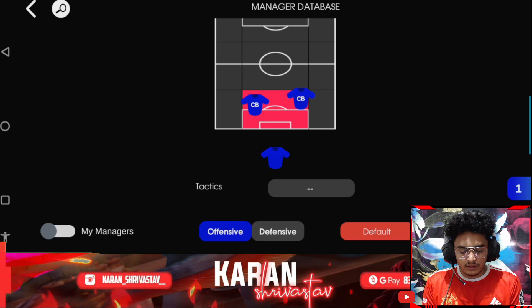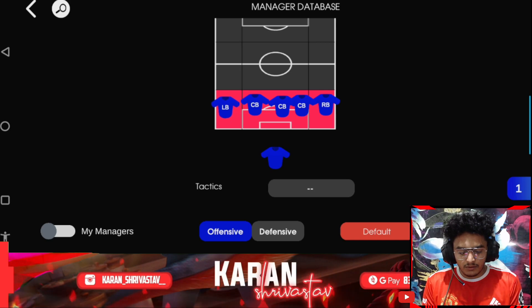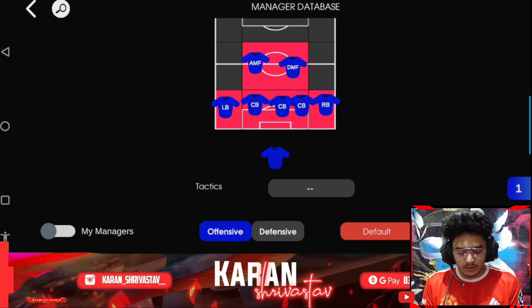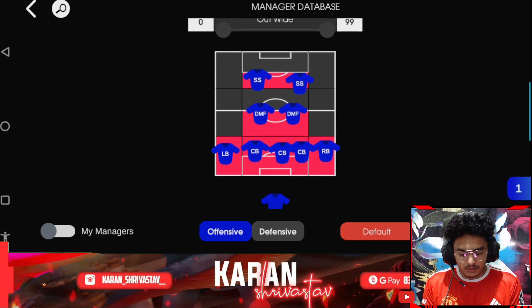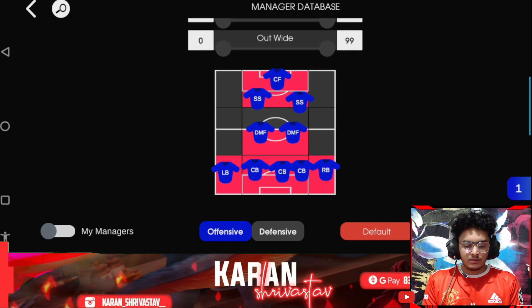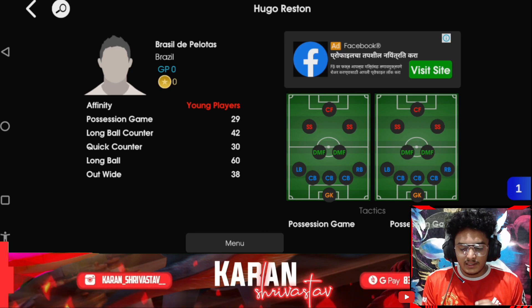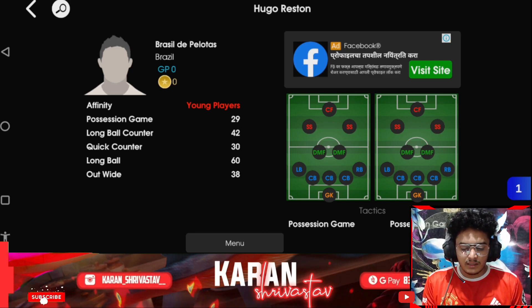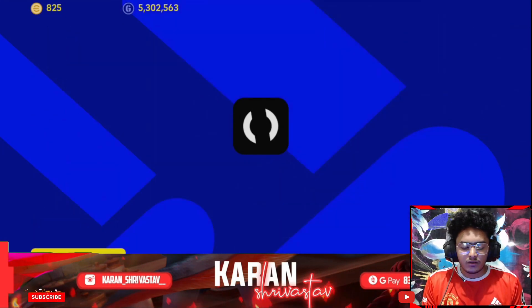Let's set this up quickly — 5-at-back: one, two, three, four, five. Then add a DMF, another DMF, and then double-S up top. There's a button where you can see the formation name — let's call it 'Brazil de Pelotus.' You can see the formation and the manager. Now go back to your game.